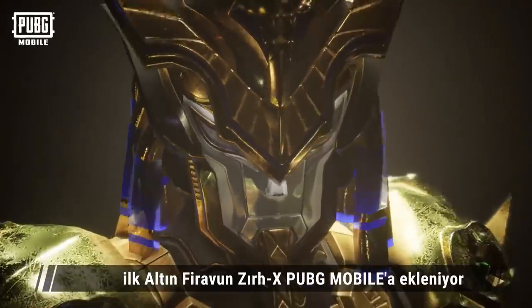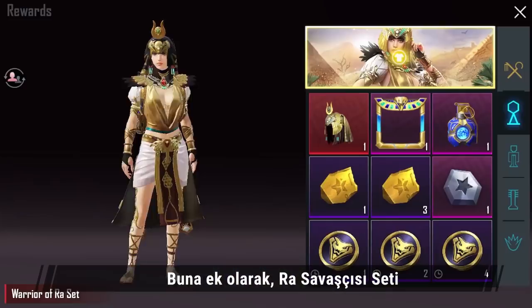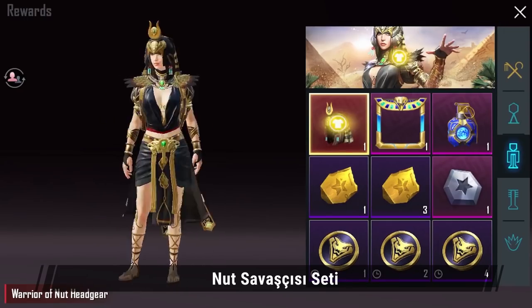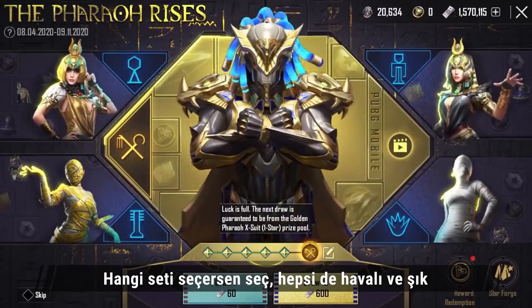Starting from August 4th, the Golden Pharaoh X Suit Outfit will be available in PUBG Mobile. In addition, there will be the Warrior of Raw Outfit, Warrior of Nut Outfit, Underworld Guide Outfit, and Mummy Outfit. No matter which set, they all look cool and stylish.